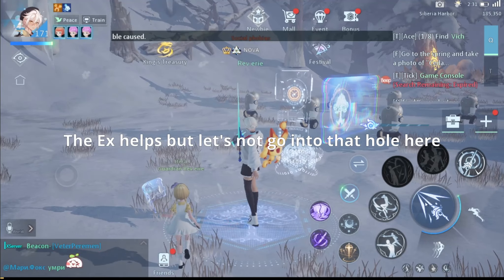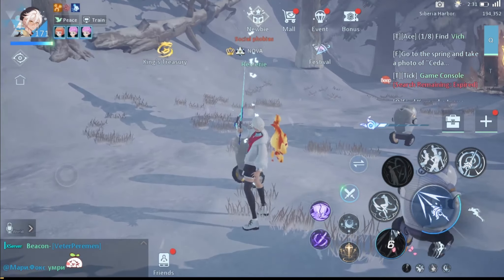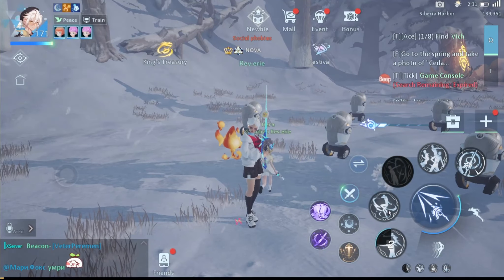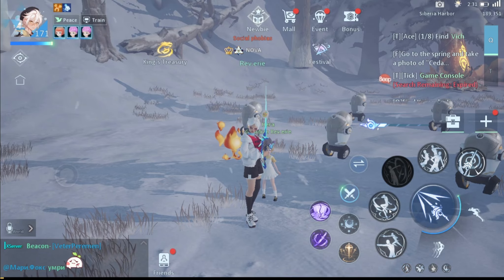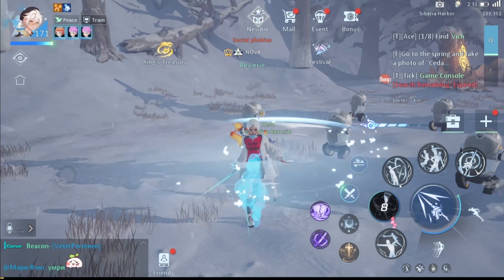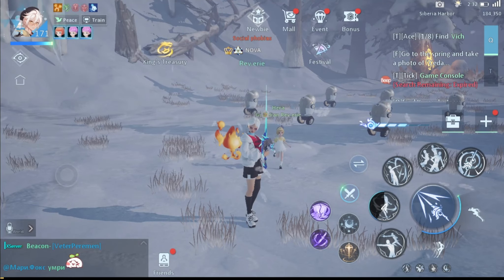Now let's talk about the skills of this class. It has five skills — there's no need to think about switching to other skill sets, just these five. It also has a lot of buffs and debuffs, and we can't talk about the skills without mentioning the energy bar at the top of the screen.